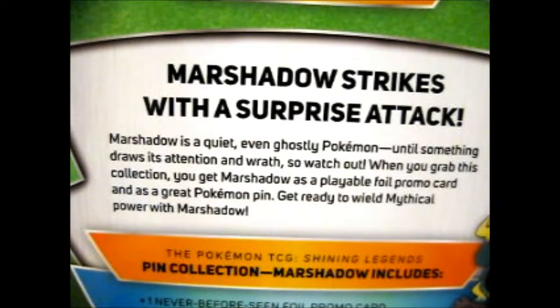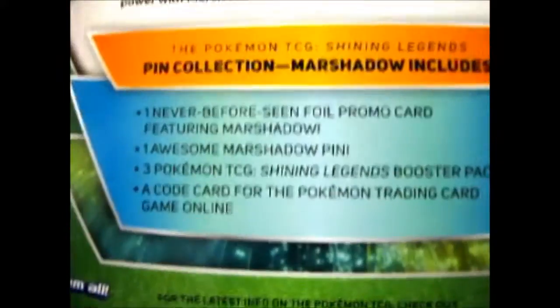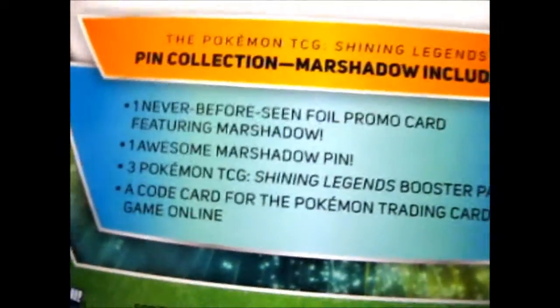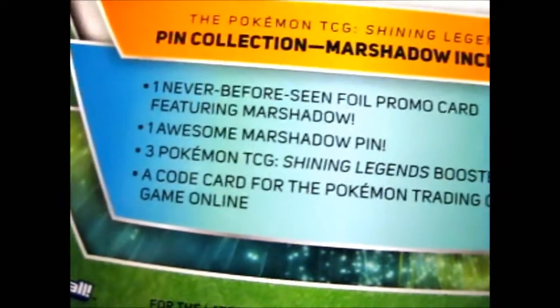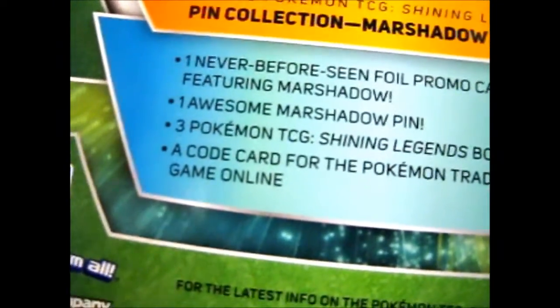When you grab this collection, you get Marshadow as a playable foil promo card and a great Pokemon pin. Get ready to wield mythical power with Marshadow. Then we got what's inside, which obviously is kind of just the pin and the foil card. Well, it comes with a code card as well as three Shining Legends booster packs.